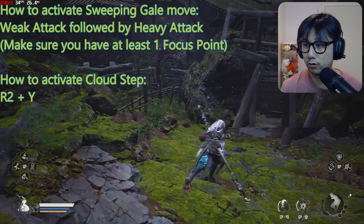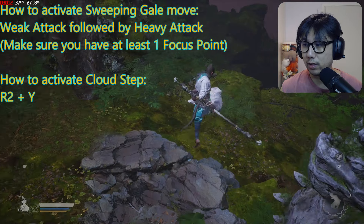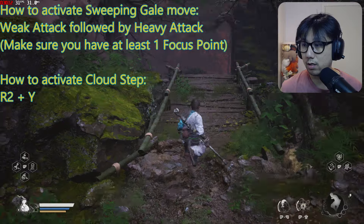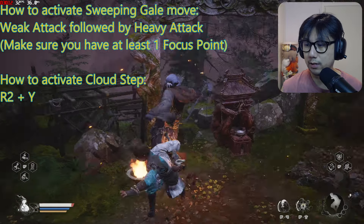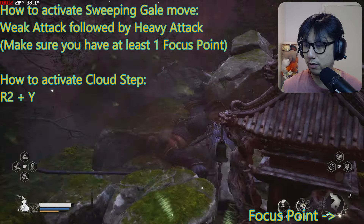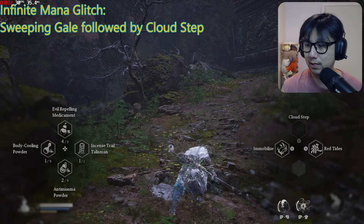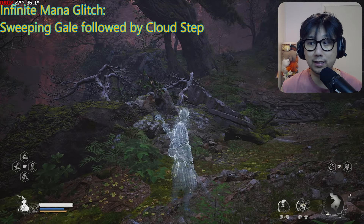Let me show you — I need to find an enemy and get one focus point first. Here's an enemy. I'm just going to attack and save up a focus point. I've got a focus point right there. So once you've got the focus point: weak attack, heavy attack — this is the Sweeping Gale — and then spam Cloud Step. I've already done the glitch.